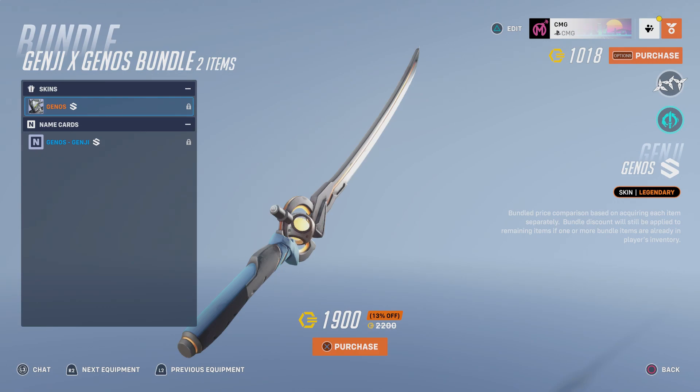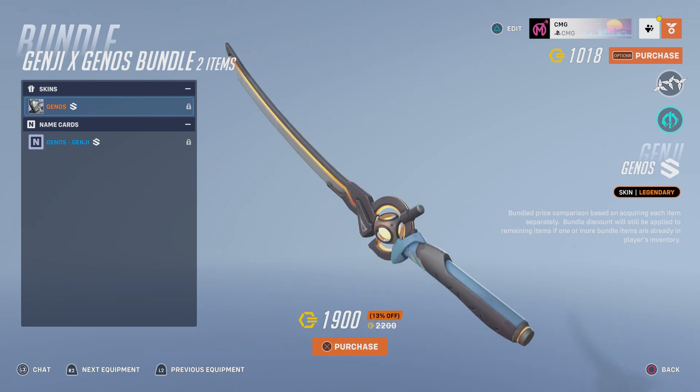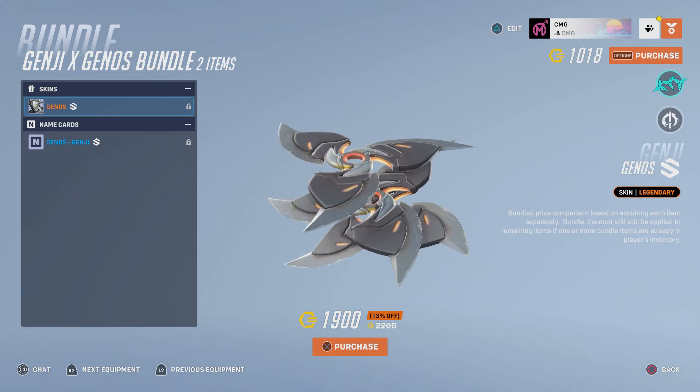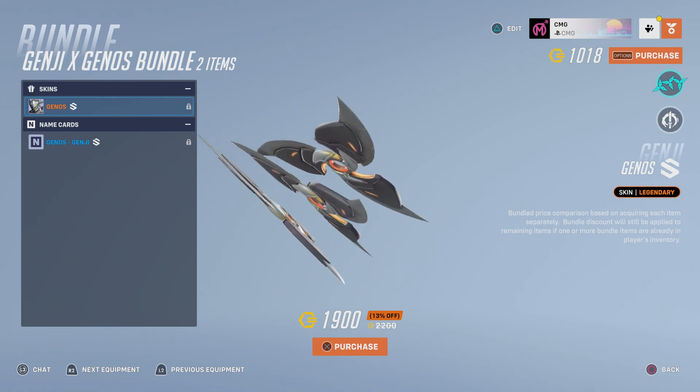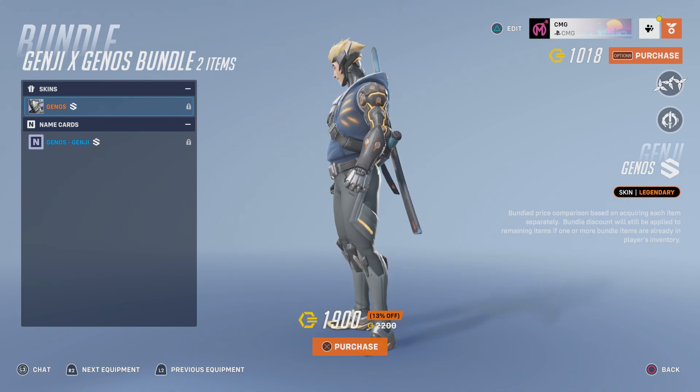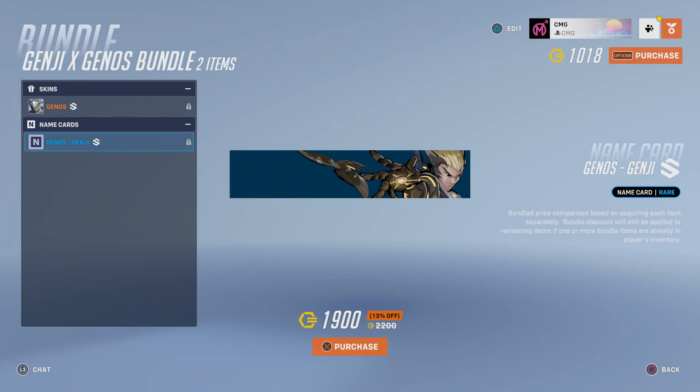Again, I want to stress — I've never watched One Punch Man. I know I'm an anime fan and I've never watched it, but this definitely gives me an incentive to go watch it. I hope One Punch Man is available on Netflix. This skin looks really cool, really awesome looking. And then we have the name card for the Genos Genji, which has got some anime vibes going on. He looks absolutely incredible.